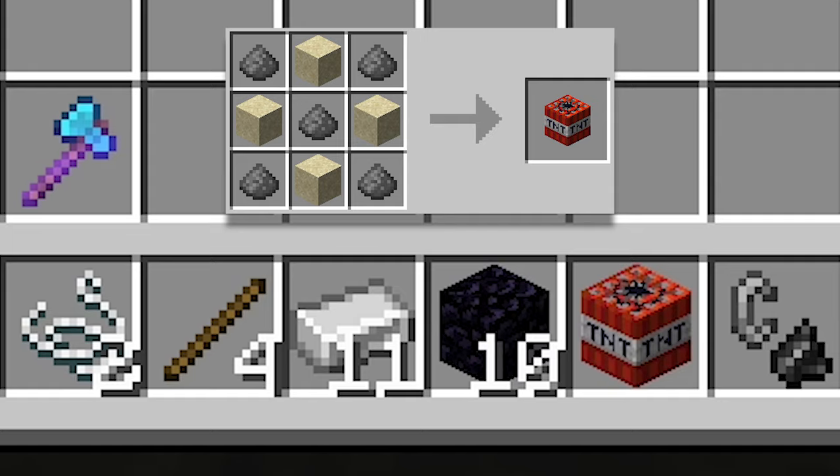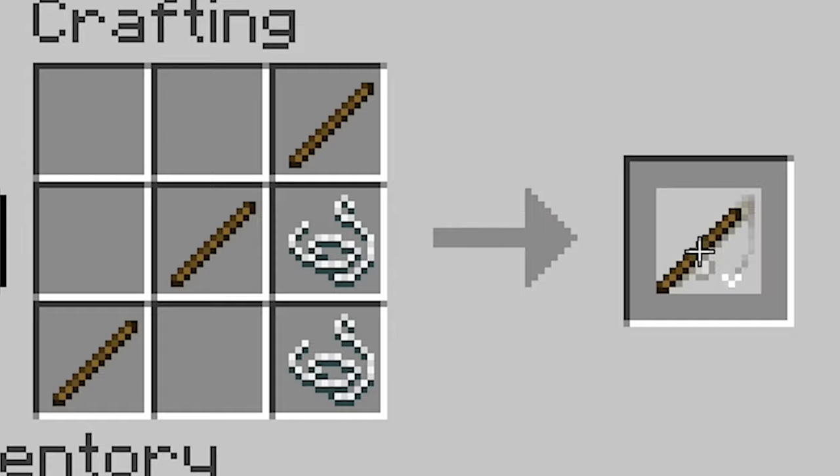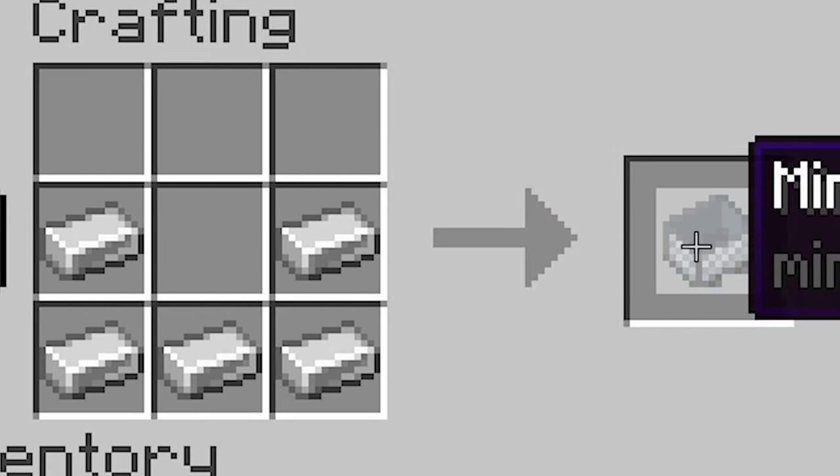To do Uneasy Alliance, you'll need these items alongside an elytra, rockets, and some additional blocks. Proceed with crafting a fishing rod, a rail, and a minecart.